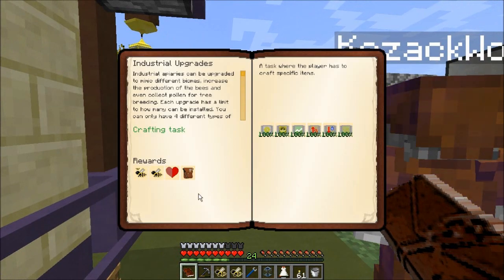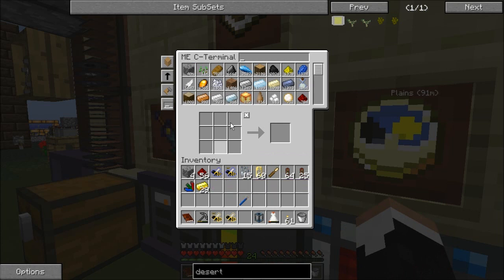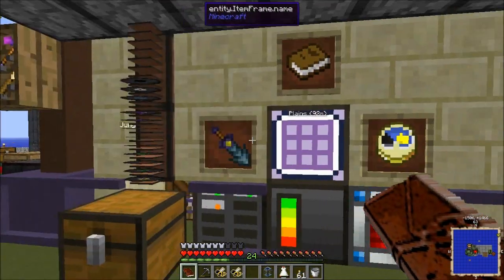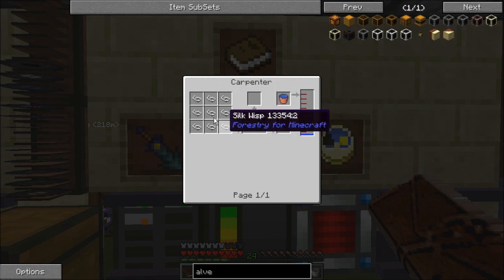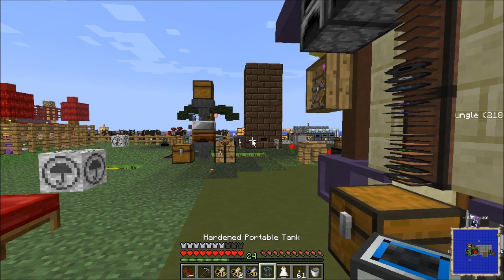That completes our quest — we can claim a reward that gets a somatis, half a heart, and a reward bag. Next is tree breeding. Tree breeding requires spectacles, industrial grafter, a mutatron, an alvary sieve, and a sieve upgrade. The alvary sieve requires woven silk, which requires silk wisps — which we don't have yet because I haven't done any jungle bee breeding. So right now we're stymied on this part of the quest.